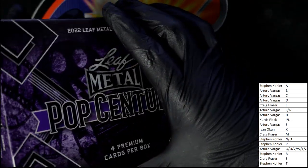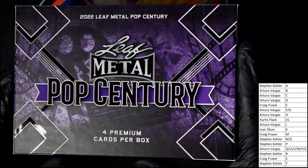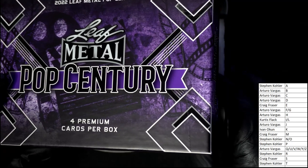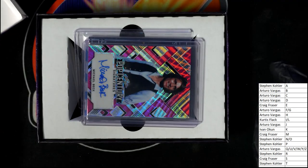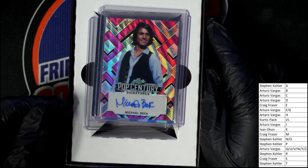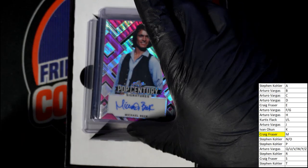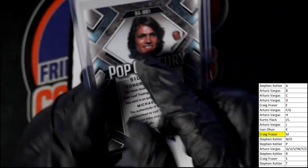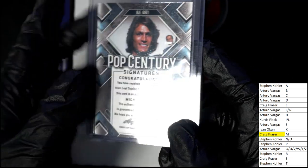Kiefer Sutherland — he's got an auto. I didn't know that. First hit out of the box break. I'm going to try to position him so there's no spoiler for the four hits, but the first one we see is a Michael Beck — letter M, Craig, this one's for you. Michael Beck, hit number one: Pop Century autograph five of ten. Don't really know a lot about him, trying to think of what he was in.